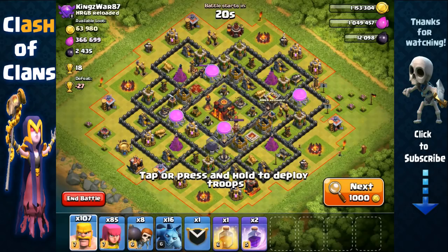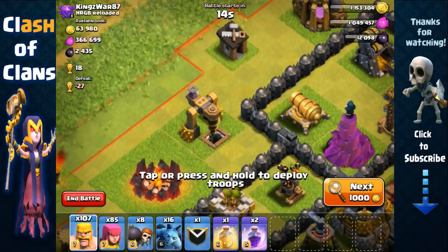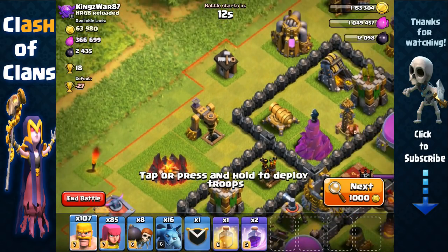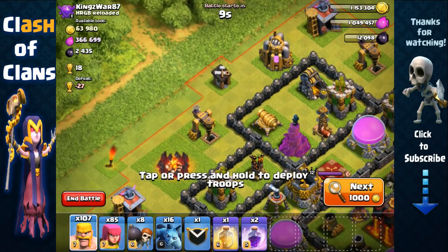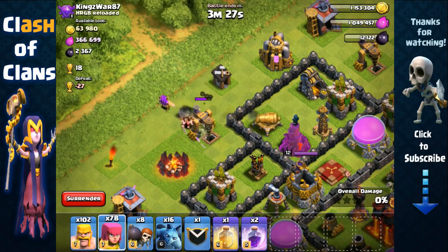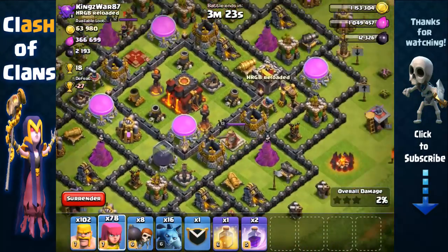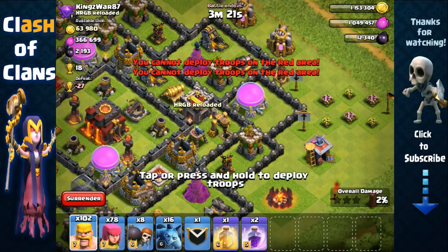Here we have a base offering 2400 dark elixir. This drill is relatively exposed, so we're just going to attack it — it's about 20% full. We'll use a few barbarians — 1, 2, 3, 4 — and a few archers — 1, 2, 3, 4, 5 — and there we go, we'll get that drill. Now let's find the clan castle; that's always one of the biggest threats — always check the clan castle first.